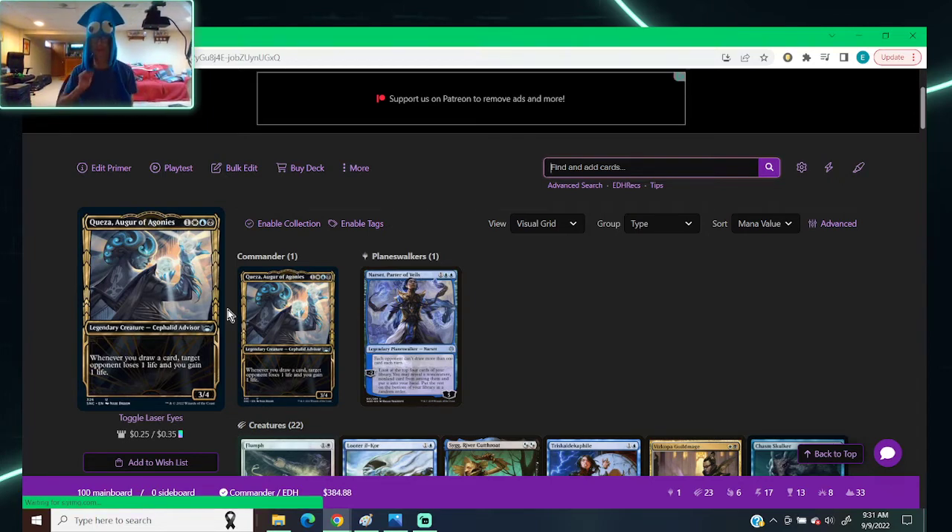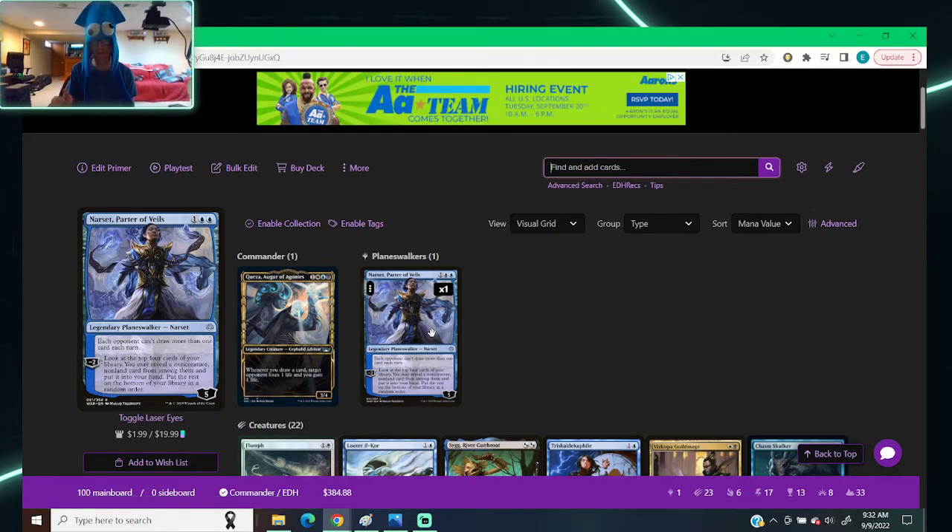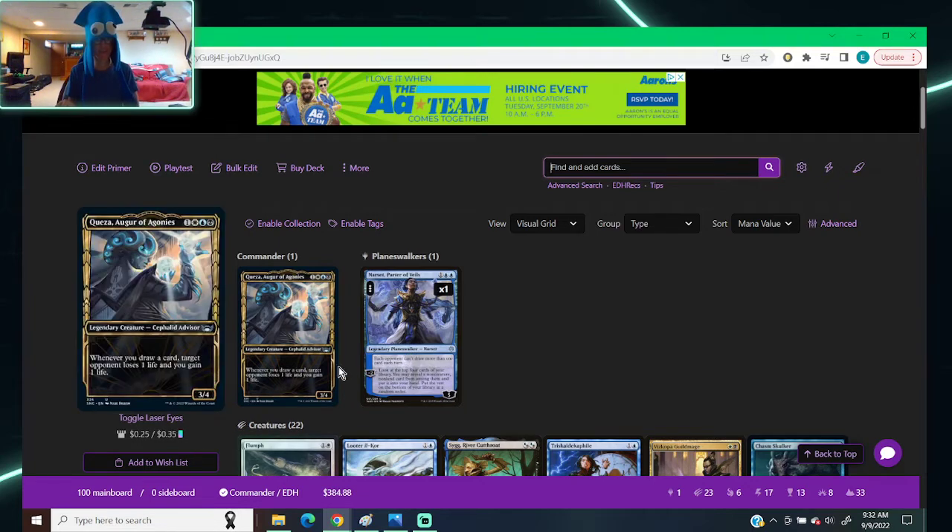I put Narset, Parter of Veils in here — one colorless, two blue, legendary planeswalker. Each opponent can't draw more than one card each turn, and if you pay two you can look at the top four cards of your library, reveal a non-creature non-land card, put it in your hand, and put the rest on the bottom in random order. It makes it so people can't overwhelmingly draw and go too fast. We also have wheels in the deck, so if we wheel with Narset out everybody's going to be left with one card in hand — kind of put the choke hold on the game.